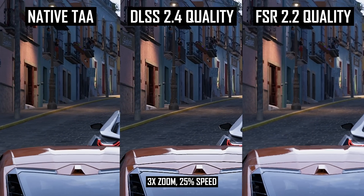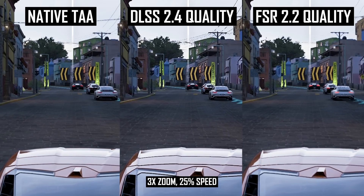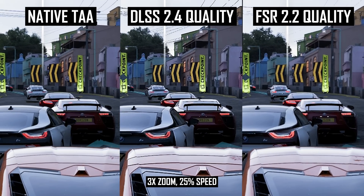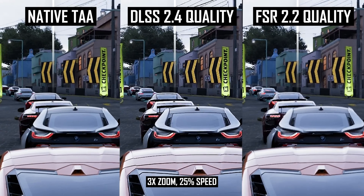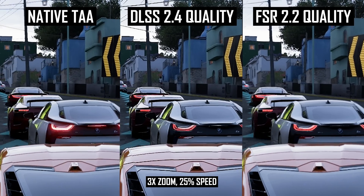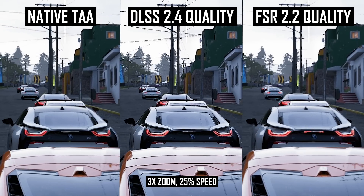I also spotted some ghosting in the FSR 2.2 image, most apparent looking at other cars at moderate distances, where there can be trails following those cars at times that aren't present in the DLSS image. So while DLSS didn't handle that initial light very well, FSR doesn't handle some of those moderate-distance cars very well either.